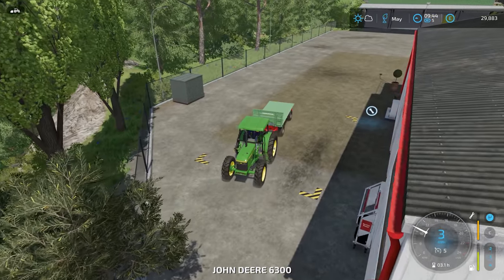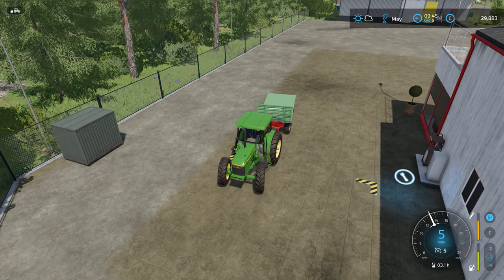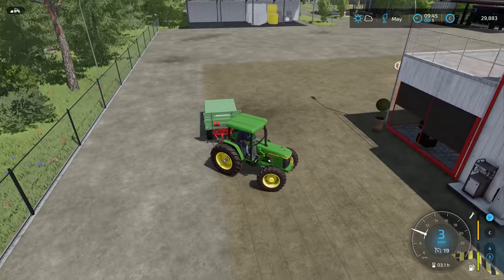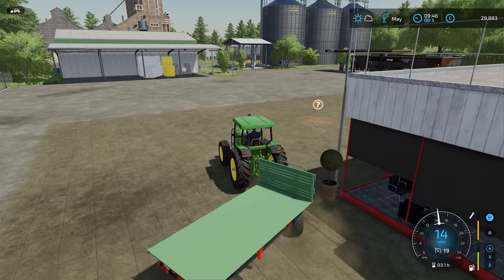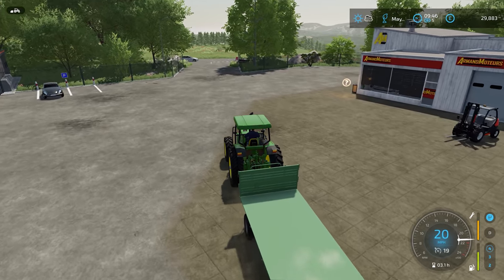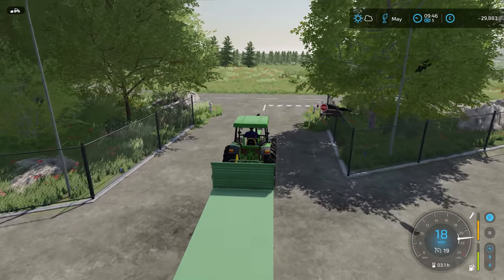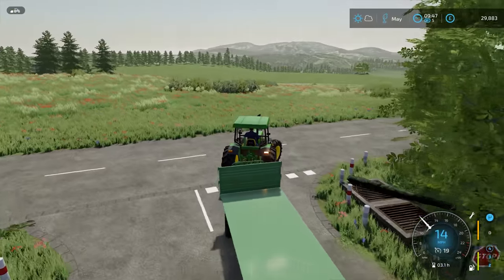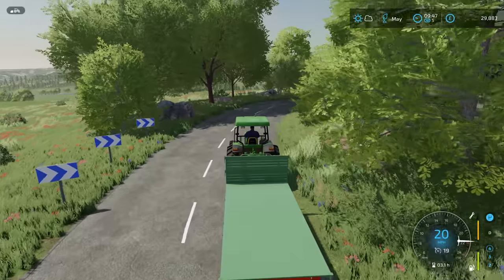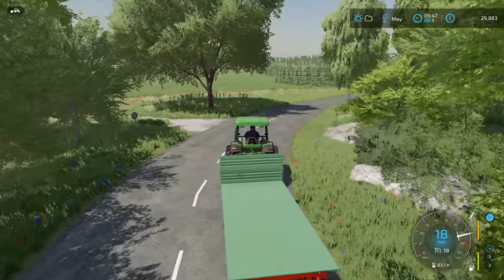We're going to head off because we do have a bit more wood to sell before we can buy the combine harvester - we are going to buy it today. I did read the comments about reducing the price of the combine and stuff. I would love to, but it is a rule - one of the rules for Survival Challenge. I'm not allowed to adjust the prices of any mods. So whatever the modder thinks it's worth, even if it's half a million pounds, I have to stick with it.